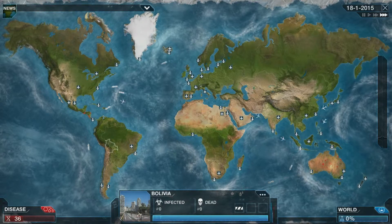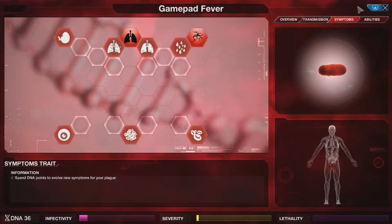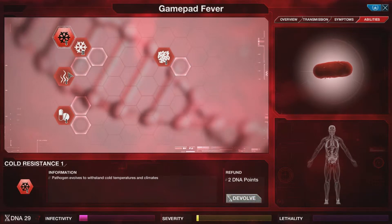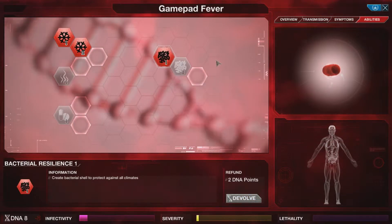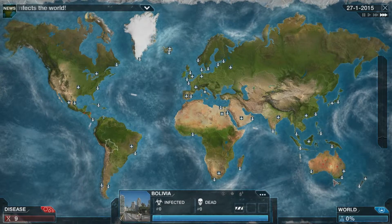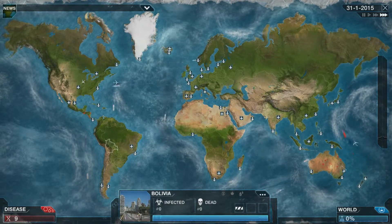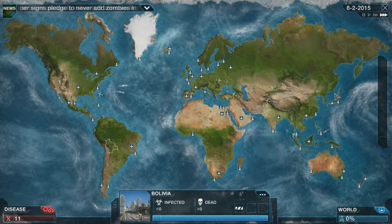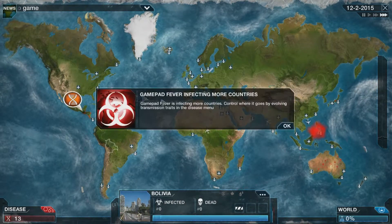I like to use the name 'We Are All Going to Die' as my disease, so when the news reports come up they will say 'We Are All Going to Die has infected 50,000 people.' But essentially, you use the DNA — or you don't — because half the strategy in this game is to pick your moment to strike.